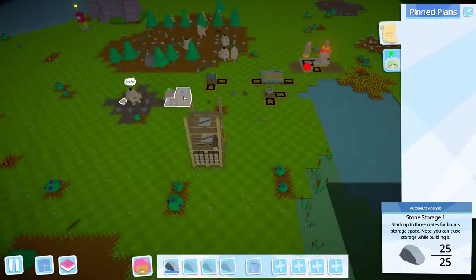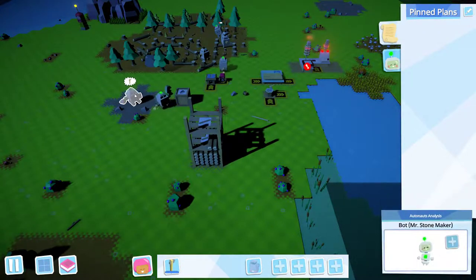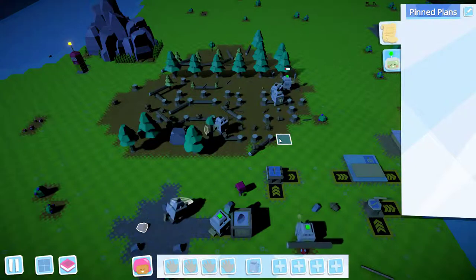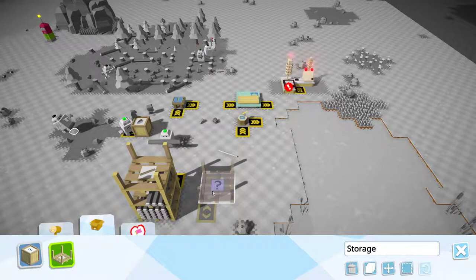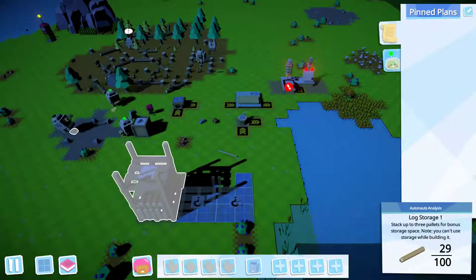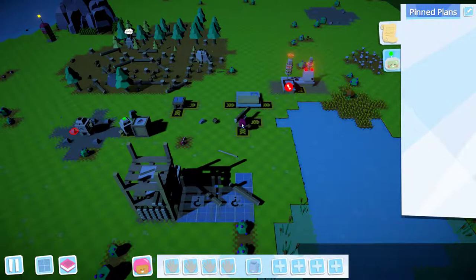We'll give you a new pick so you can continue mining stone. So you're going to do log storage, more log storage. So I need to build storage for planks and I want to do one for poles. At least this will be easy now because then I'll make two robots and I'm going to automate the creation of all this stuff.